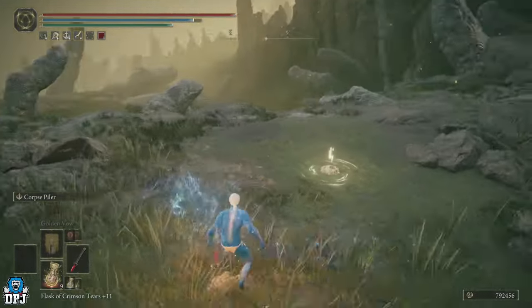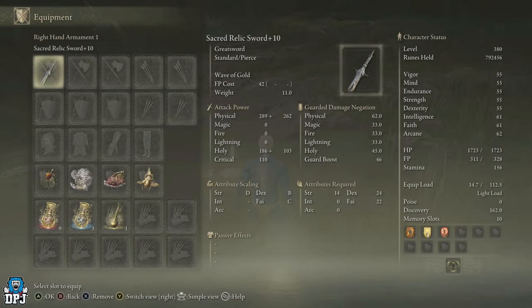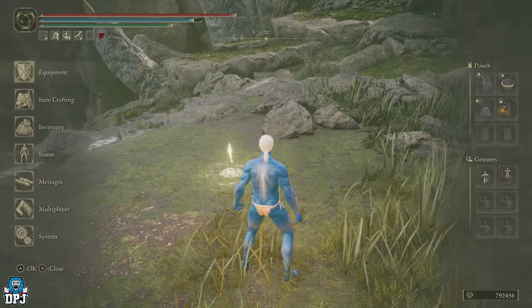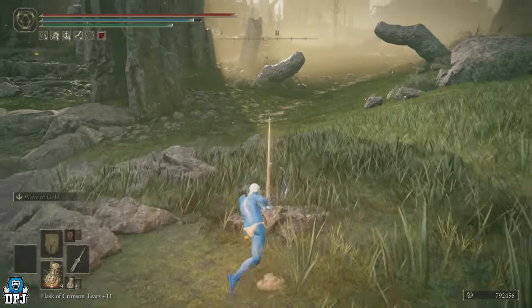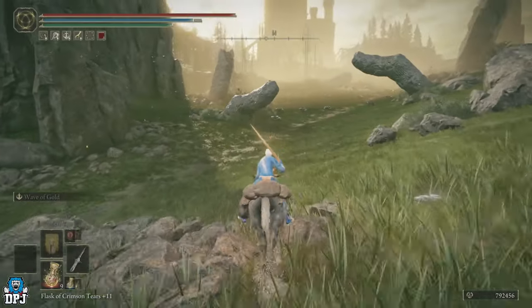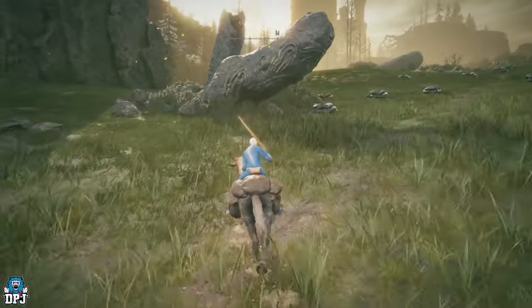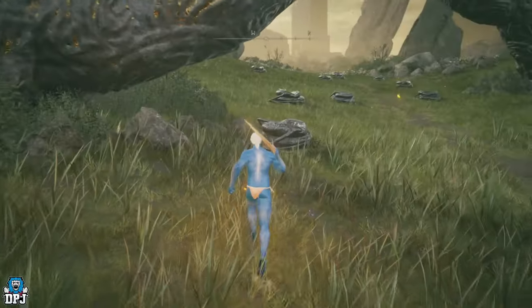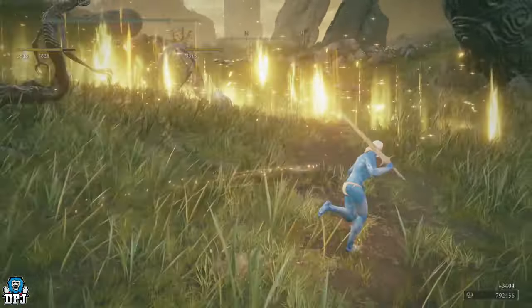It really is that simple. Get the Sacred Relic Sword — the one from Elden Beast's Remembrance. Then it's simple to do the farm. Pull out your horse, jump off, get behind this one and fire away using that special attack. And there we have it.